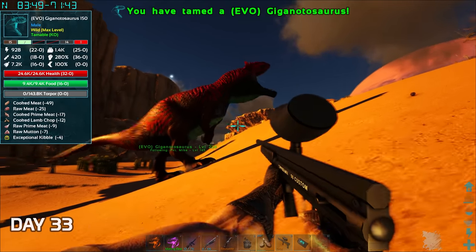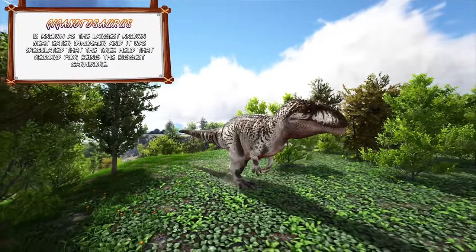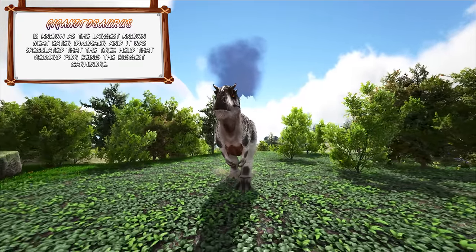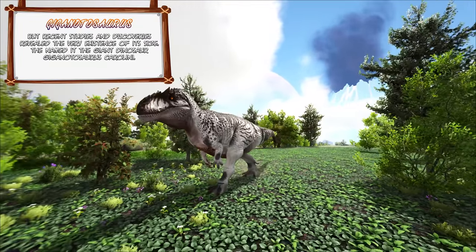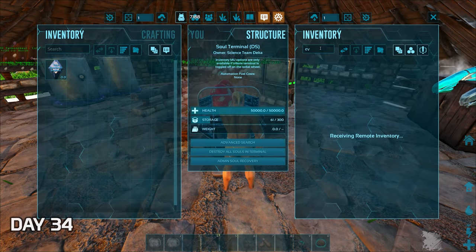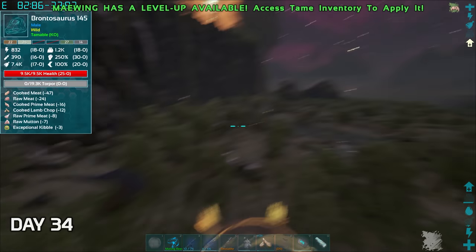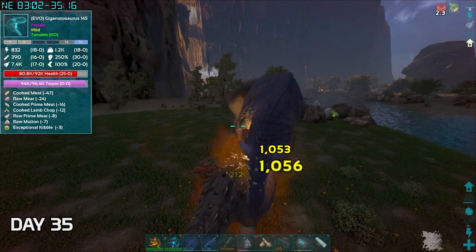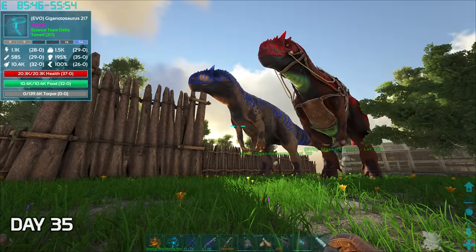On day 32 we were gonna get another Rexy so Dr. Ikiza put down a few gates then we lured it into the cage. It went out after a few Trank darts so all we had to do was give it a bit of meat. Not too far away I challenged a Giganotosaurus to fight me — these ones are quite intimidating and will not go down so easily, but I wasn't gonna give up. It took me until the very next day to make it knock itself out. I just had to give it a bit of food and then capture it when it woke up. Giganotosaurus is known as the largest known meat-eating dinosaur — it was speculated that the T-Rex held that record for being the biggest carnivore, but recent studies and discoveries revealed the very existence of its size. They named it the giant dinosaur Giganotosaurus carolini. I started the next day by opening a few Rex eggs to get my hands on an evolved Rex. By the end of the day I found a pretty decent Evo Giganotosaurus so I used my Ultima to challenge it, and it finally went out cold early into day 35. With this female Giganotosaurus I would be able to breed these two for more babies.